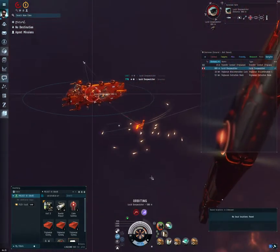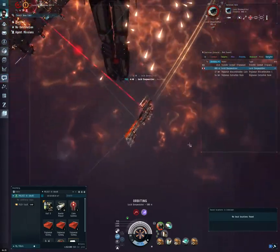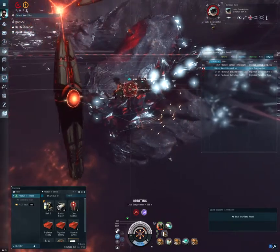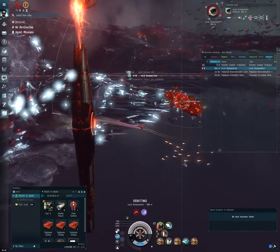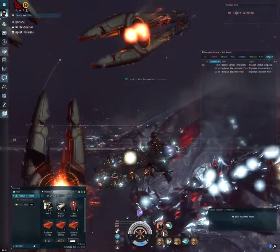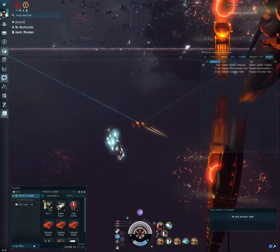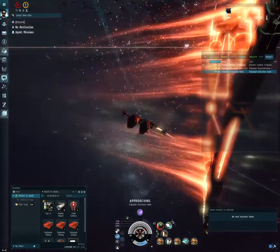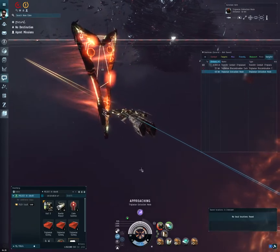Look at all those missiles! That's cool — and it's gone. Let's see if we can get the explosion here. The downside of overheating is that if I get another tough target in the next room, I've kind of used up my trick.